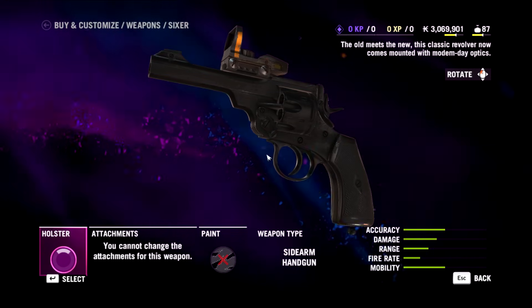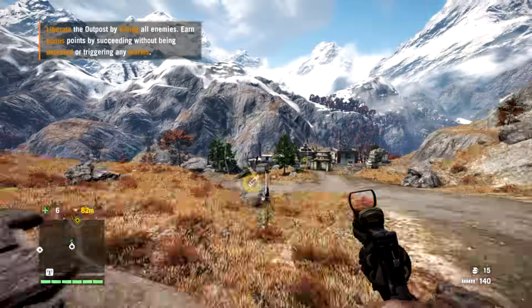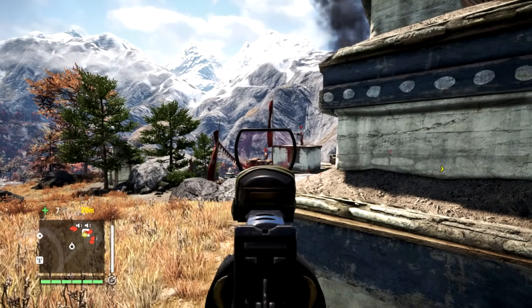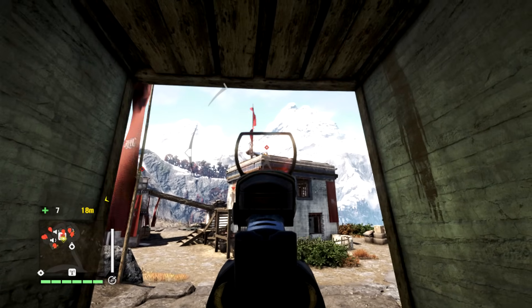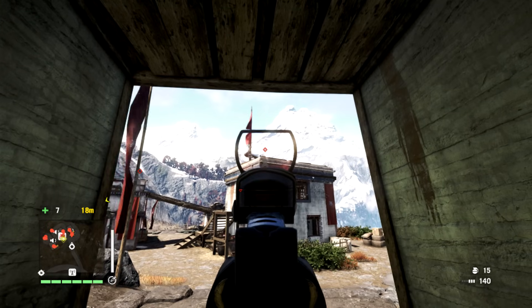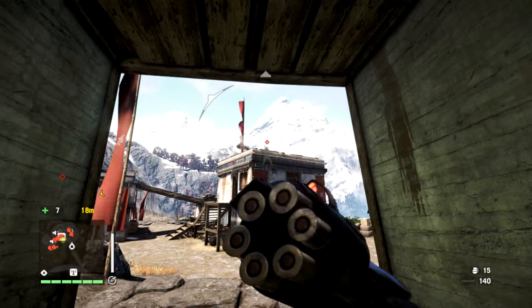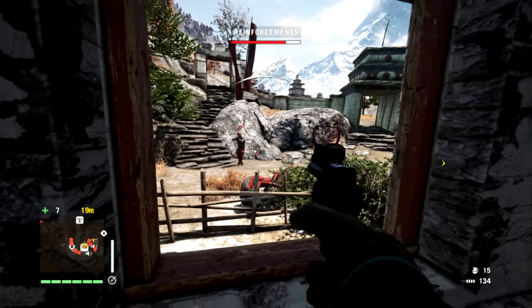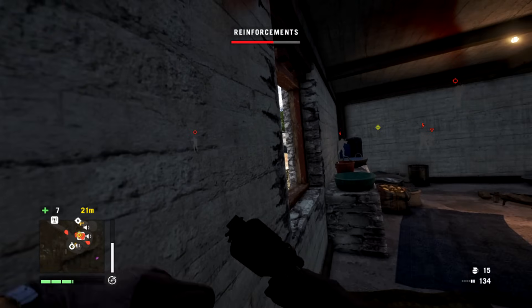First up, the Sixer. The old meets the new — this classic revolver now comes with modern day optics, and this weapon is painfully bad. It's available from the first store that you hit so you can get it pretty early on, but honestly don't waste the money. I managed to get a very lucky headshot there. It's got six rounds in the chamber — apologies if that's wrong, someone please correct me, but I'm going to stick with chamber.